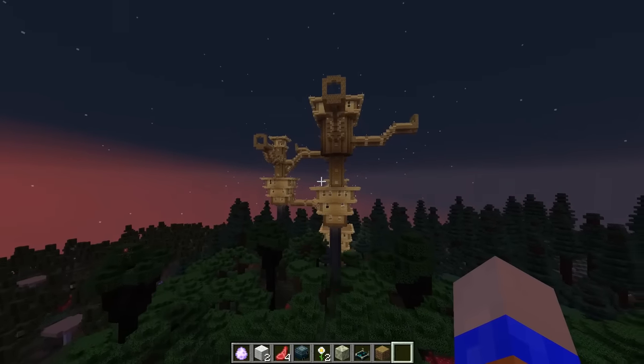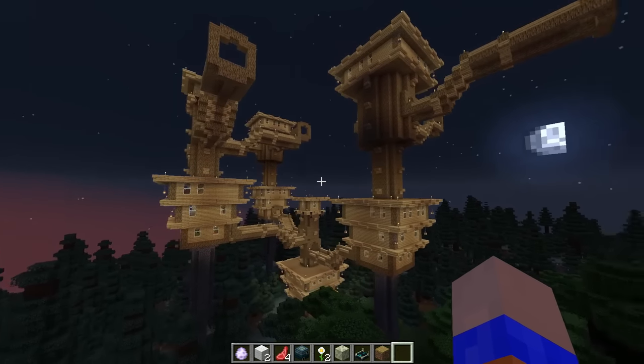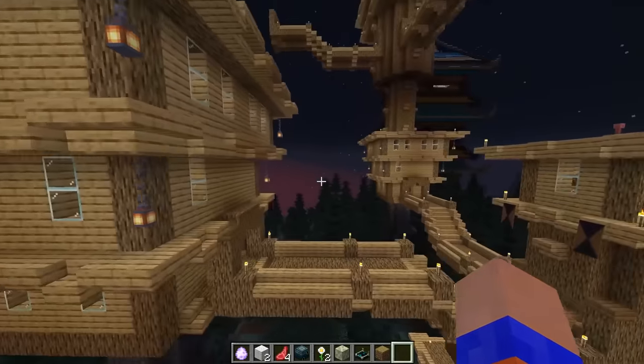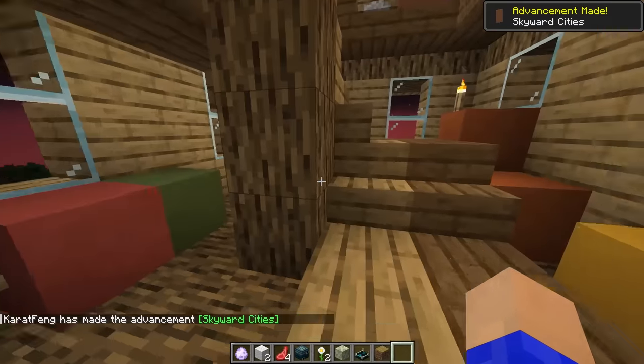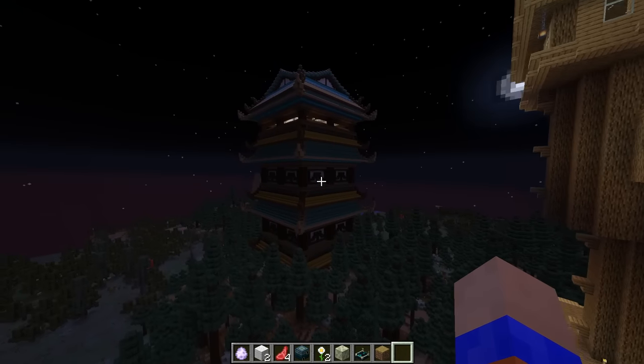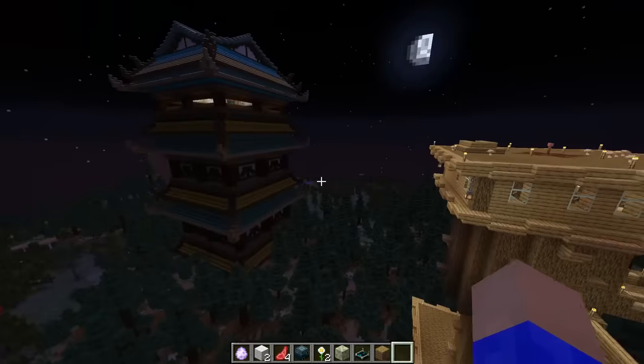Oh my God, look at what we found. I have the Repurposed Structures mod, and I didn't think there were some of them in the overworld. It's basically a Nant city but made out of wood — Skyward Cities. That is really interesting. And it's right next to an infested dungeon. Let's infect both.